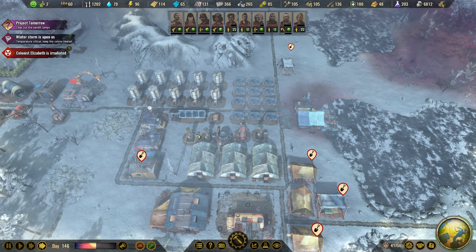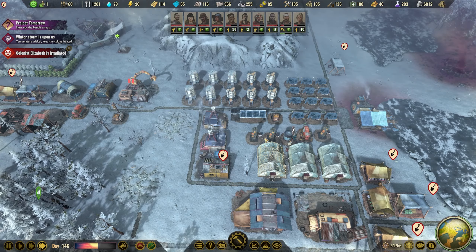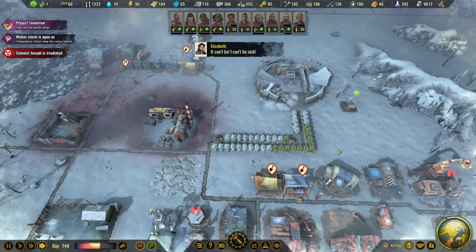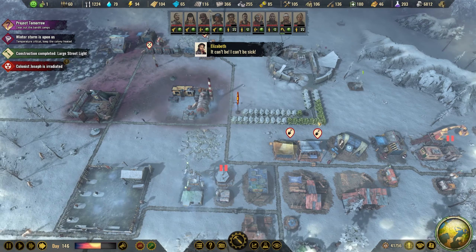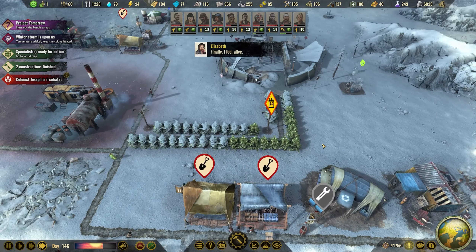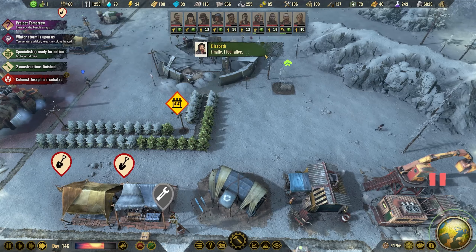We have a couple of regular wind turbines, and we now also learned the Martian wind turbines. We got the technology from helping some astronauts that were stuck on an orbiting space station. You need power — we'll have it very soon.